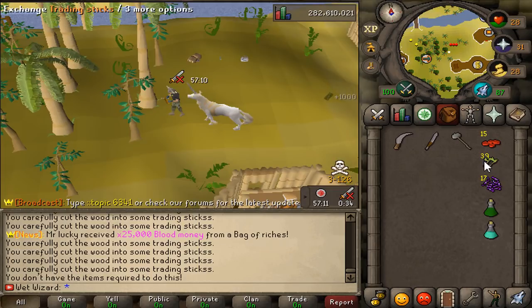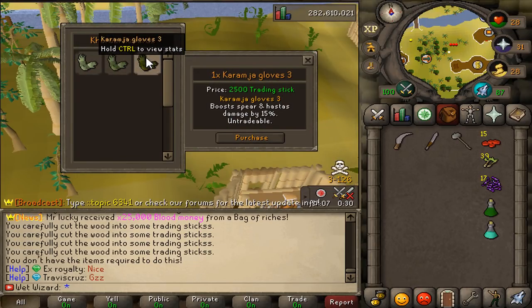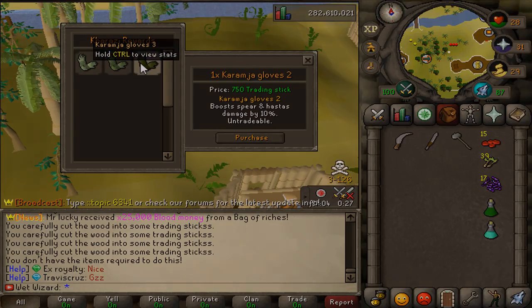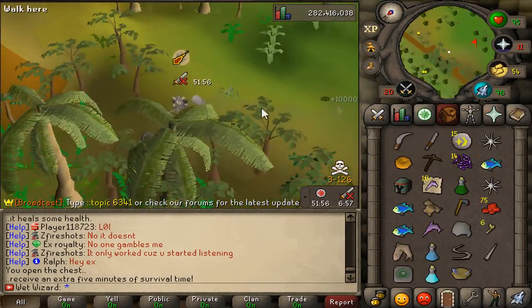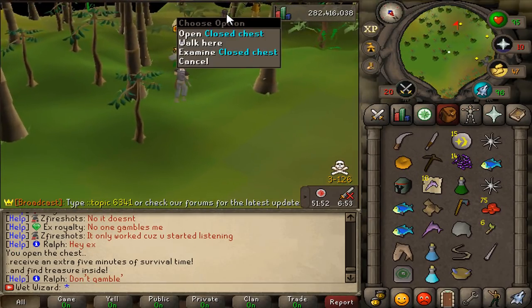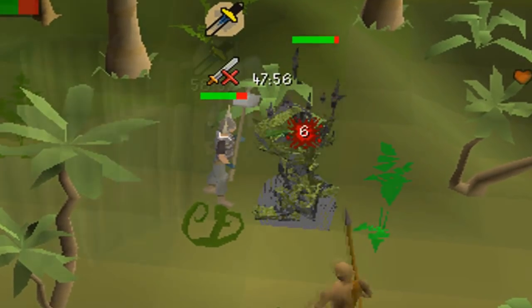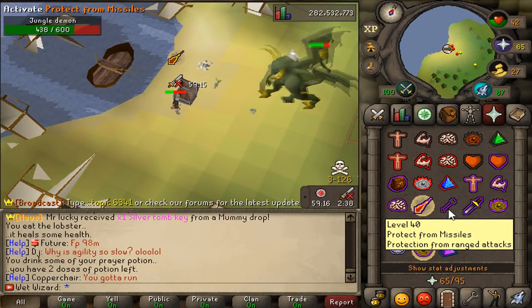One thing I'd like to add is that you can click on your trading sticks and click exchange to purchase karamja gloves which increase any damage you do with a stab weapon. Once you've bought your snakeskin, adamant hosta, or you have weapons to defend yourself through the chest, the monsters you're going to want to start looking out for are the blood shaman, the jungle horror, the jungle titan, the jungle spider, the jungle savage, and of course the jungle demon.